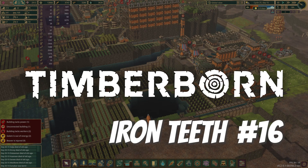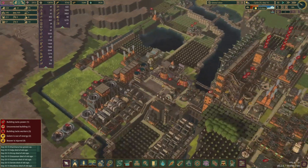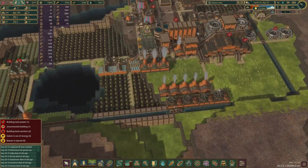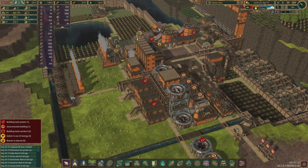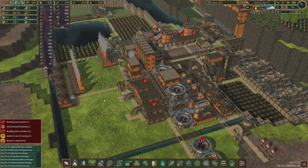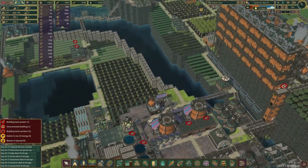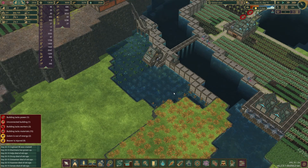Hello, welcome to episode 16 of our Timberborn update let's play with the Iron Teeth faction. Last episode we put in a couple of improvements over here. We put in a whole bunch of other stuff here to connect up to our power grid, added a couple more of these bakeries, got the golems working a whole bunch of jobs because we have 67 golems including 11 unemployed.